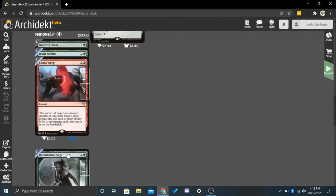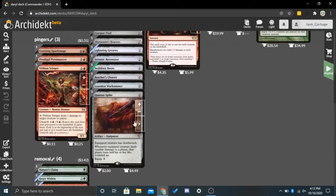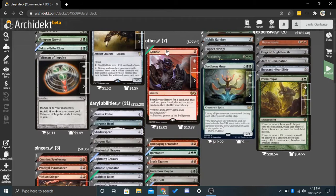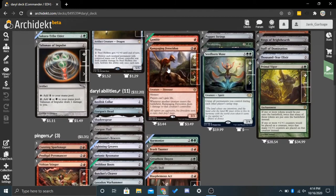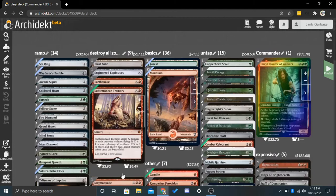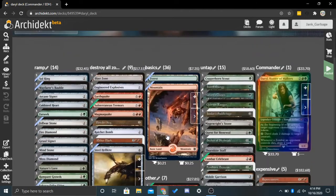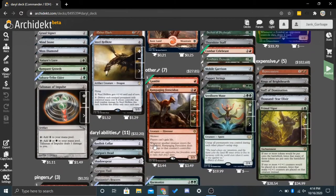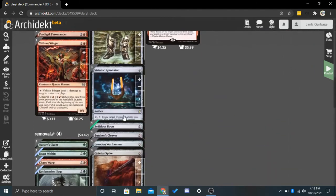I also threw in Removal. This is very dependent on which cards you want to include, so change this up to your liking and budget. I had Nature's Claim, Beast Within, Chaos Warp, and Reclamation Sage. I have Gamble and Harmonize for Tutors and Draw, and I also have a board wipe in Blasphemous Act. As I covered, I have more board wipes within my Destroy All Zombies category, so I have a good amount of options. I don't have too many options for Draw, but that's because my commander Daryl basically does that for us, and we have a lot of things that will protect Daryl in the Daryl Abilities category.